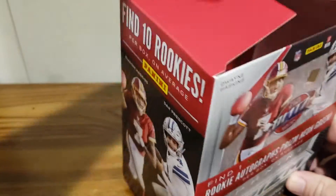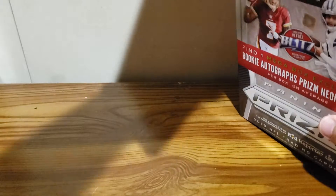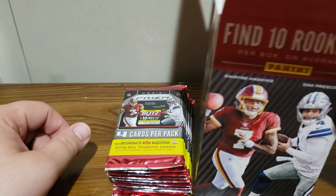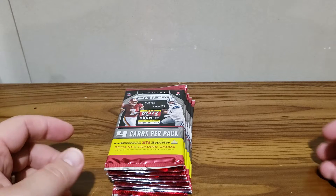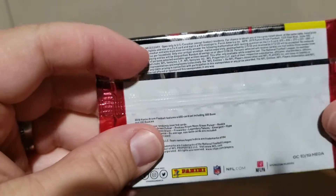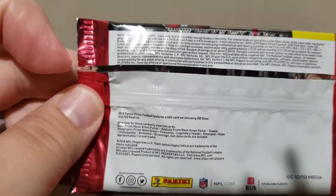With one of those being an autograph. One thing I don't like about these mega boxes is there's 10 packs but there's a giant box that goes with them, so it doesn't make a lot of sense — you put it down next to the box and it's like a fourth of the size. There's a lot of wasted cardboard. There are some parallels and some odds listed on the box.